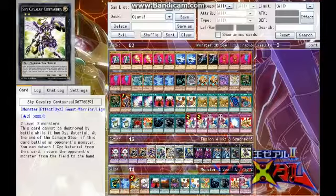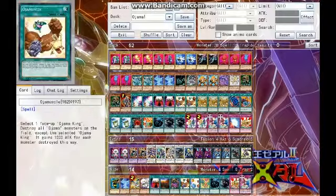And then we have Sky Cavalry Centaurea — two level 2 monsters. This card cannot be destroyed by battle while it has overlay units. At the end of the damage step when this card battled, you can detach one overlay unit and return that monster to the hand. That's an easy way to get rid of a problematic monster — not targeting, so it's perfect, and you have instant access to a 2,000 attack beater.